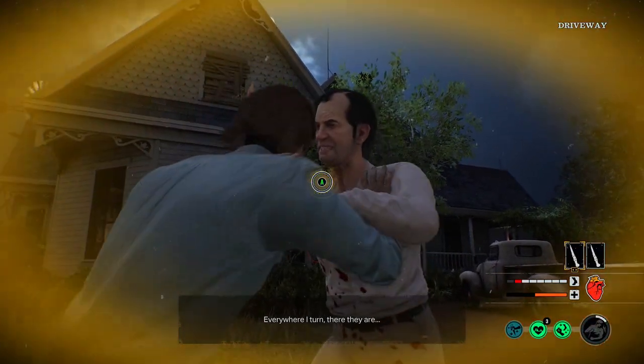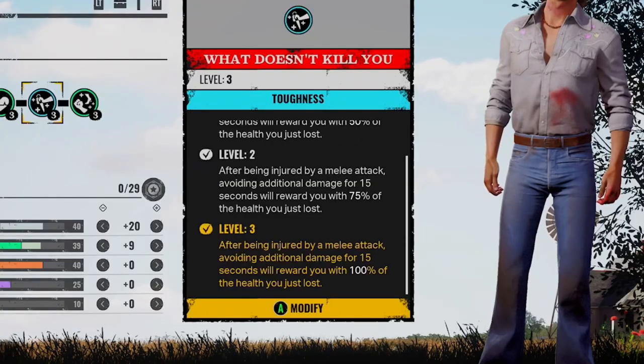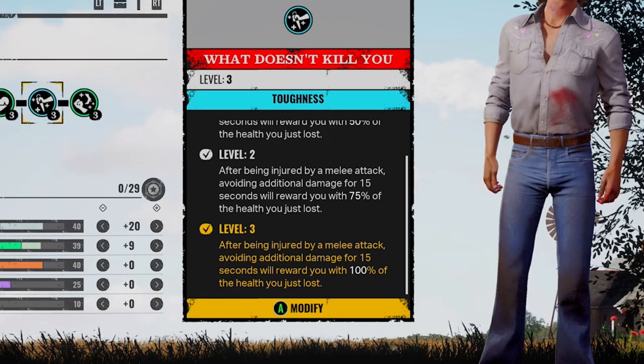What I can tell you is that every time you survive a close encounter, you're going to heal 50 health points. So when you're around half HP, you get the close encounter, you win it, and then you pretty much go back to full HP. Pair it up with What Doesn't Kill You — if you get hit by a melee attack and avoid the additional damage, it rewards you with 100% of the health you just lost.